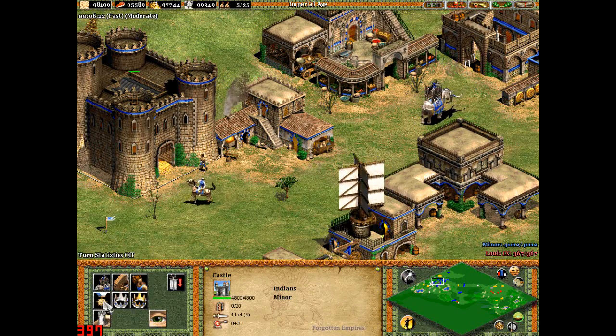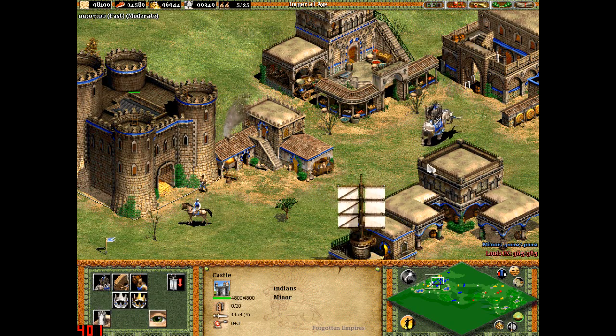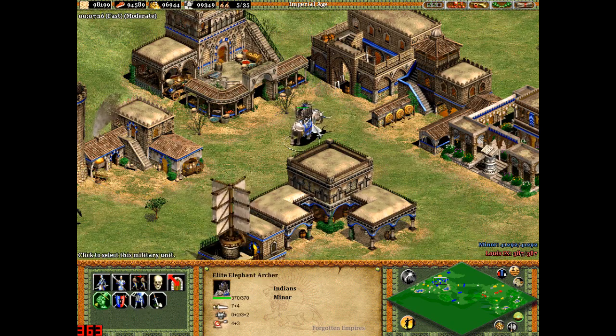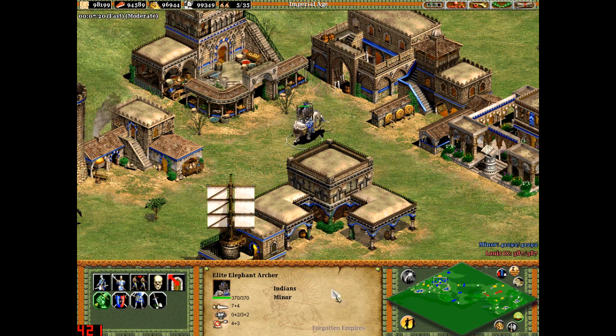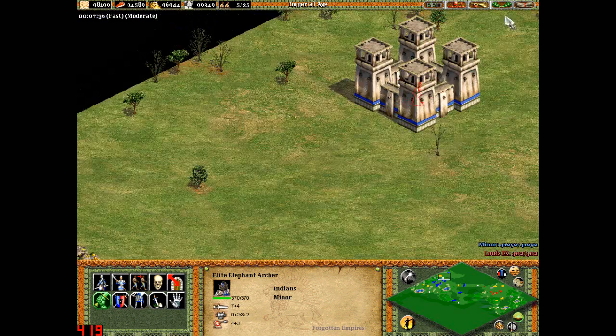You can also upgrade to the Elite Elephant Archer. The upgrade costs 1200 food and 800 gold. The extra statistics it gets are 50 extra hit points and 1 extra attack, with no extra armour or range. So a fully upgraded Elite Elephant Archer has 370 hit points, 11 attack, 2 melee armour, 5 pierce armour, and 7 range.